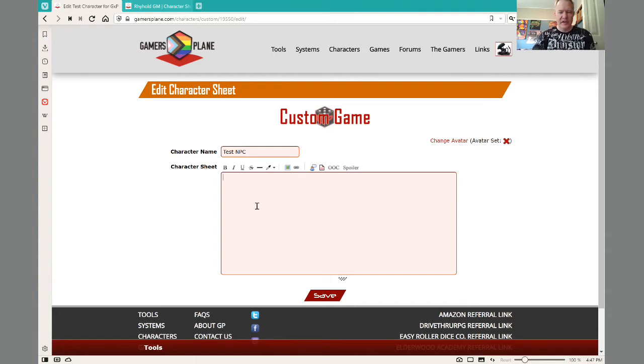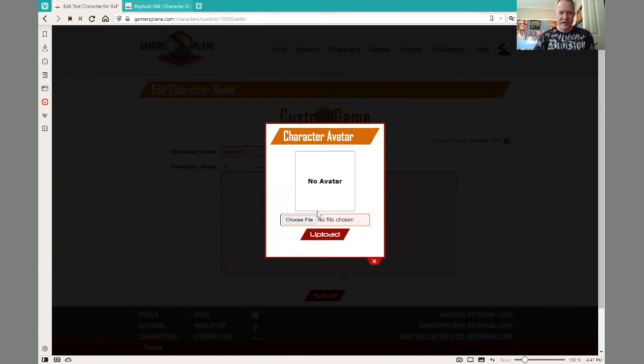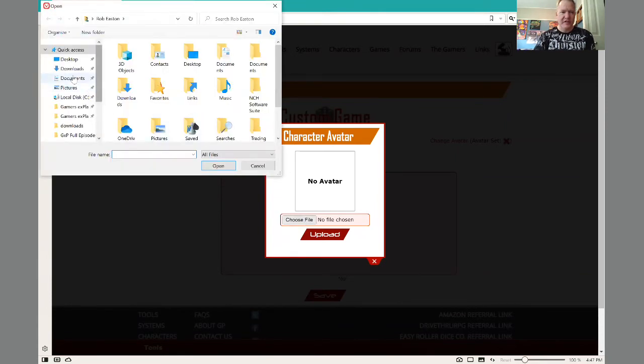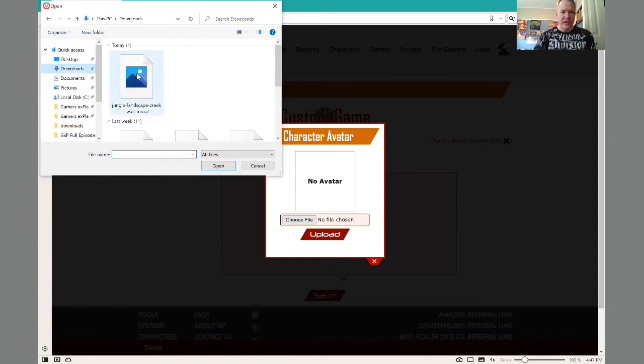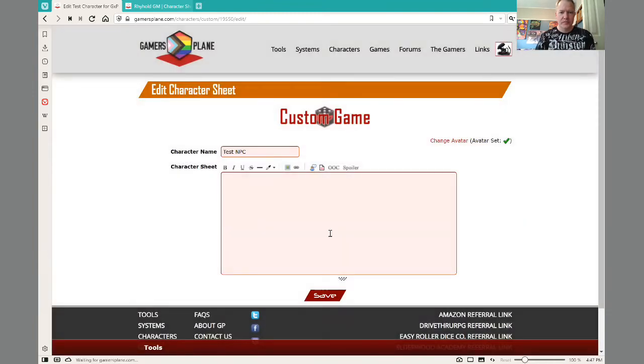The character sheet doesn't need anything in there, but it does need to have an avatar. So for an avatar, you click that. There are certain kinds of files that need to be used — a JPEG or a GIF work just fine. PNG, I do not think works super well. Upload.